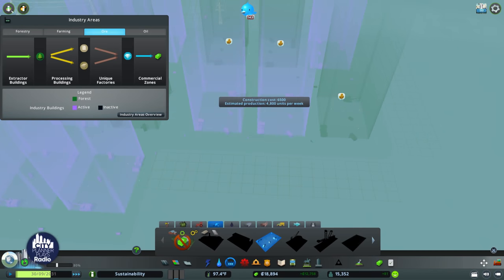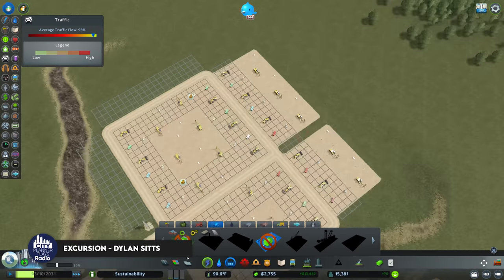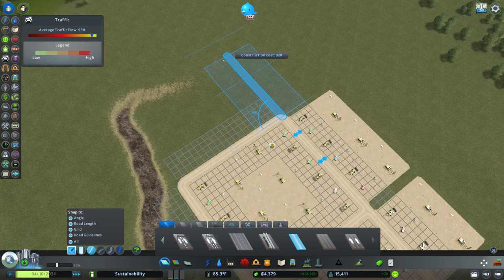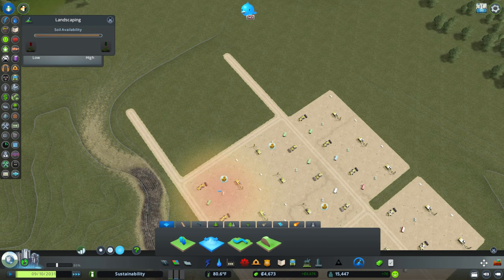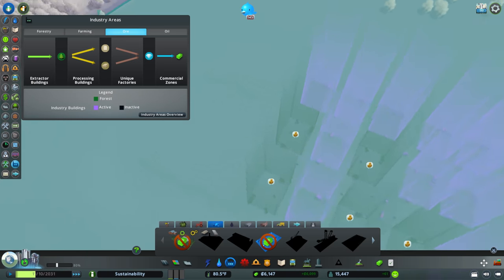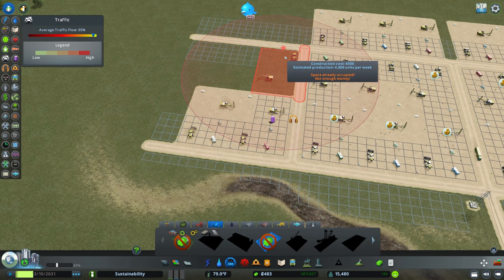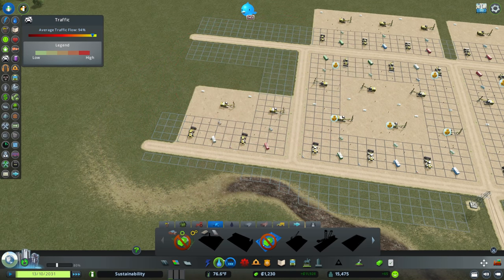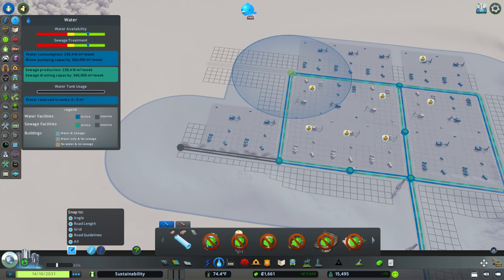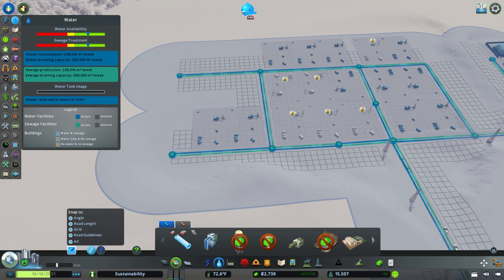Let's add just a couple more extractors here. Even though I'm using Move It here and there, that's really just out of convenience - anything I'm doing here, if you're on console you should be able to do as well. Move It is an excellent tool; if you have one mod, that probably should be the mod that you add. The visual stuff is nice, everything else is nice, but Move It is really essential.